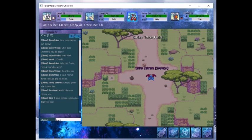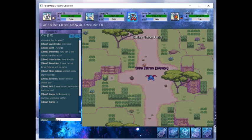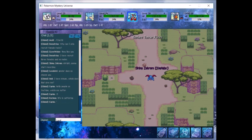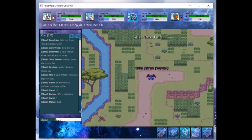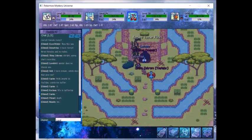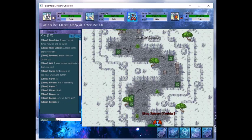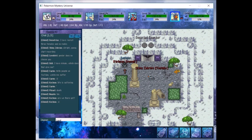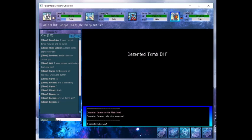Hey guys, this is Shiny Zack Rom, and welcome back to another PMU video. In this episode we are going to be covering Deserted Tombs. The way to get to this dungeon is basically you follow the same path to get to Rustic Savannah, except right here you take this little turn, take these stairs, and a little shortcut you can take is across this water and head on into here. This is your Deserted Chamber — this is where the entrance to our dungeon is. There is an assembly in the storage here if you need it, but other than that let's head on in.